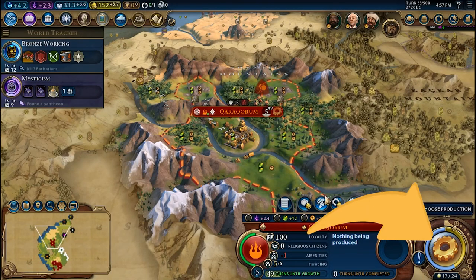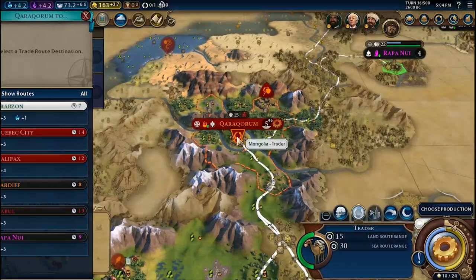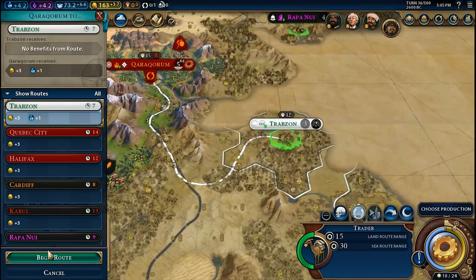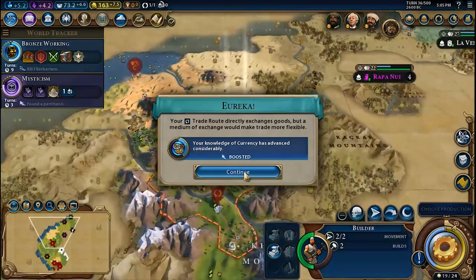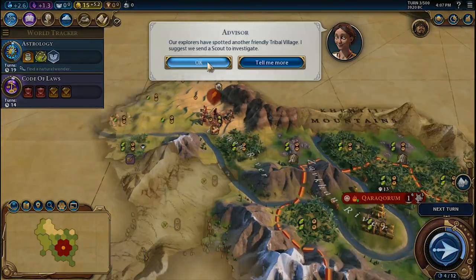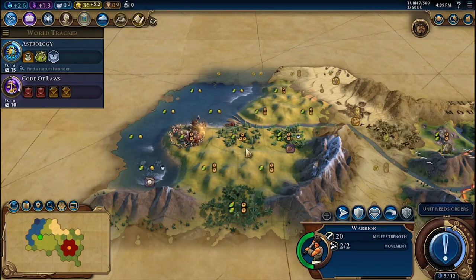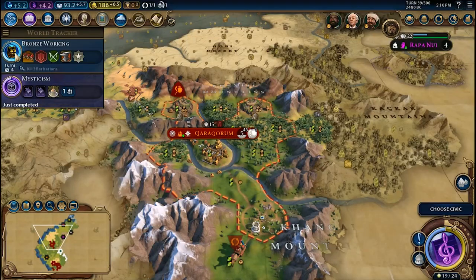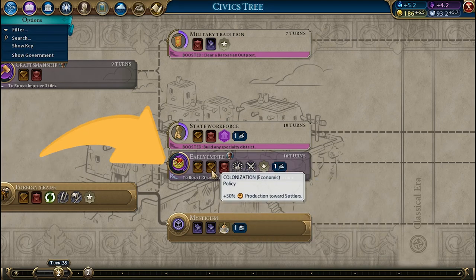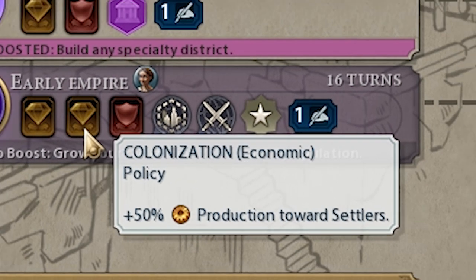Before Mysticism is complete, also produce a Trader unit to generate gold, required to mitigate the district and unit maintenance costs. This will also boost the Currency technology research that you need to unlock the Commercial Hub district. Considering that you've focused on one city to grow population for districts and exploration units, after the Mysticism Civic is ready it is a good idea to continue with Early Empire for the Colonization policy, which you can use later on to start expanding your empire faster.